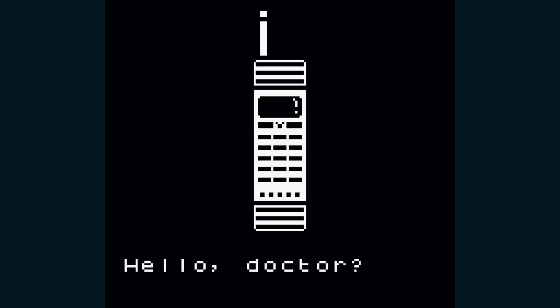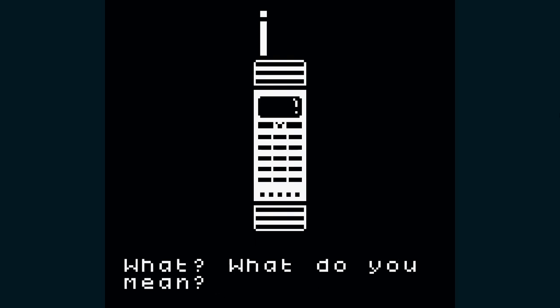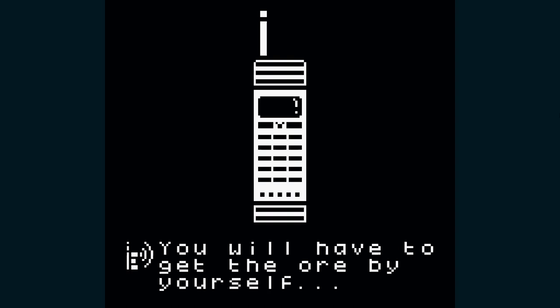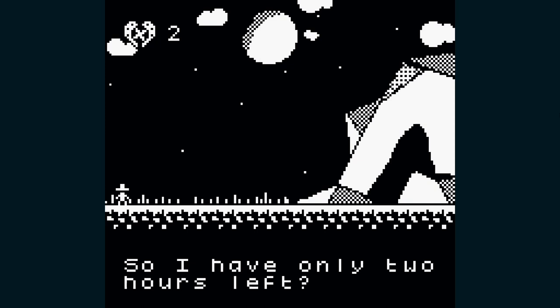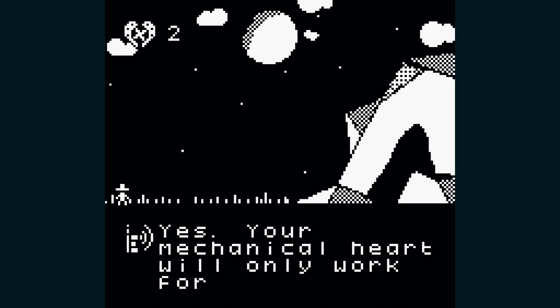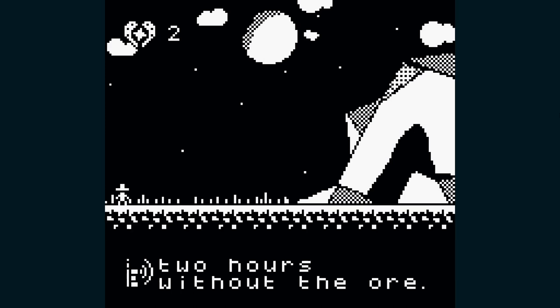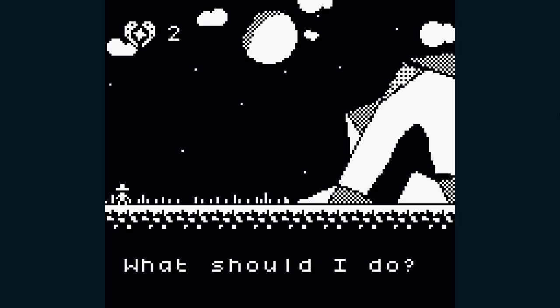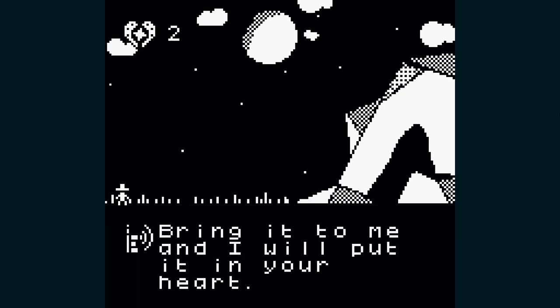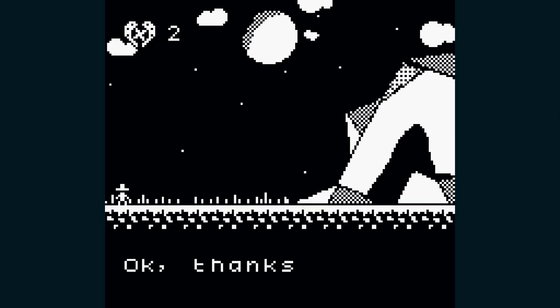Some nice one-bit graphics. The cutscene plays out: 'Hello doctor.' 'It's over.' 'What? What do you mean?' 'The drug — there isn't any more of it. You'll have to get the ore by yourself.' 'I only have two hours left.' 'Yes, your medicinal heart will only work for two hours without the ore. Enter the mine and get some ore. Bring it to me and I will put it in your heart.' 'Okay, thanks doctor. Click.'